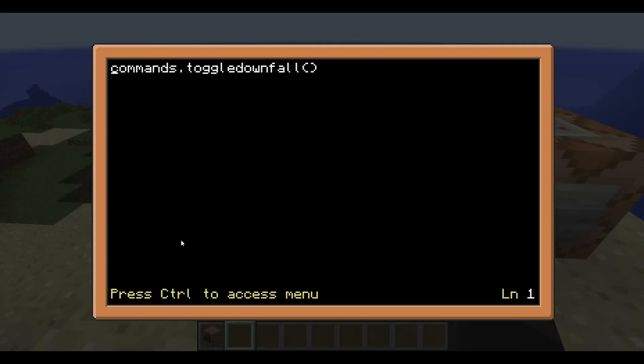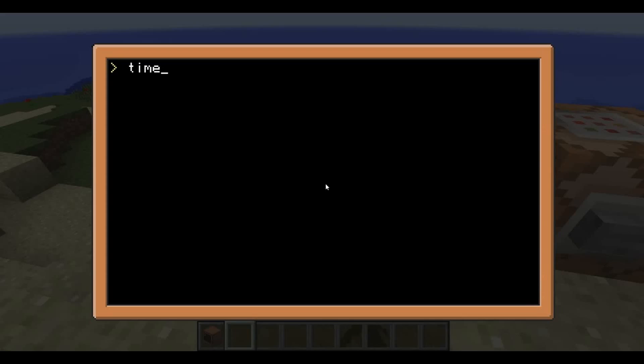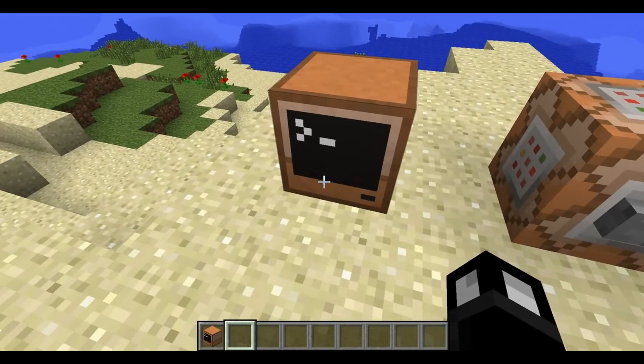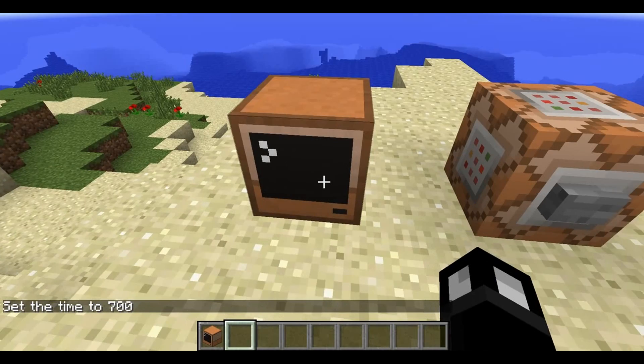So how do we figure out exactly what we're going to type in here for our commands? That's going to be easier if we look at the next program I've written, called time. We can see the sun is pretty much right above us. What this is going to do is set the time to 7 in the morning. And look at that - now the sun's over there. Usually to set the time, you do time, set, 700. That would be what you'd type in to set it to 7 in the morning.